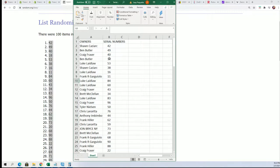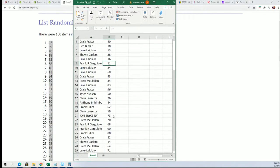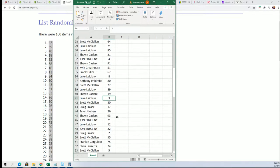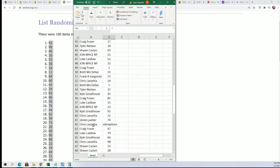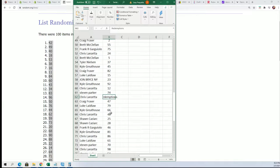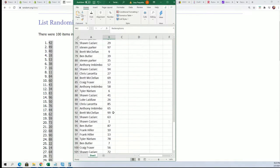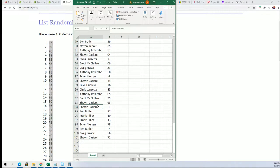You can see our number is going all the way down the list here. Good luck, Frank — we're just going to go down the number list. Number three there for Luke L. Redemption spot for Chris L. Five for Brett. Six for Tyler N. Number one for Sean Cass.